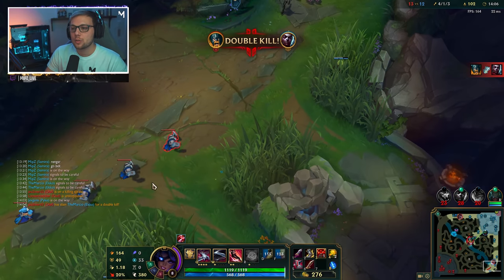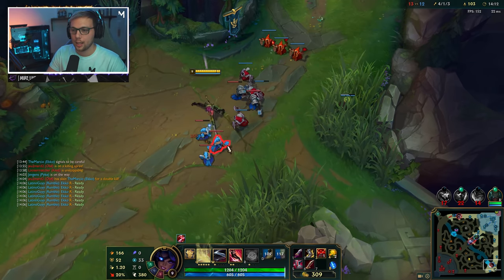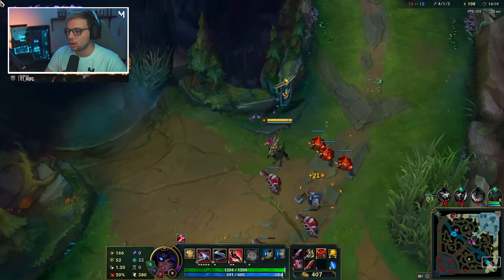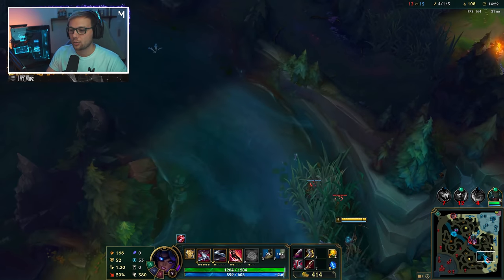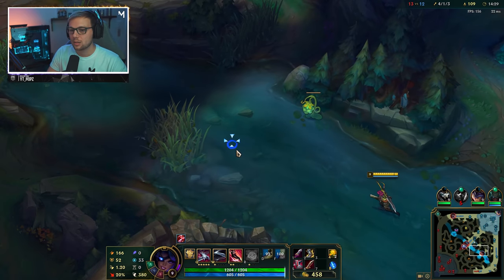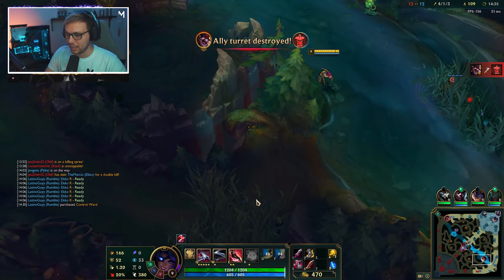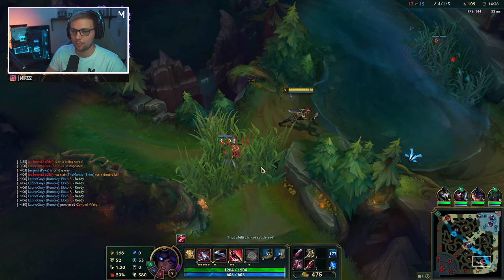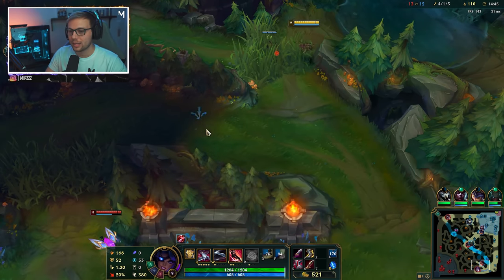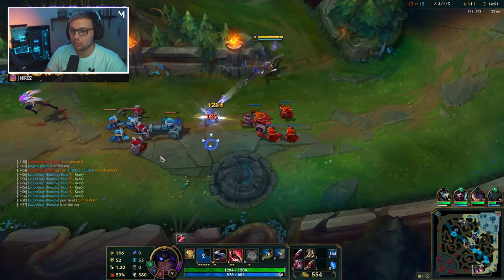As an ADC, you always want to try and keep your gold income high — meaning you don't want to be unproductive at any time. Constantly think about how to earn gold and how you're helping your team. Also, with Samira, she gets outscaled by quite a lot of ADCs in the late game, meaning you want to be looking to close the game fairly early. You don't want the game going on for 40 minutes plus, because things are going to start becoming really difficult.